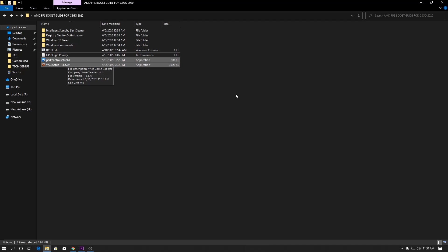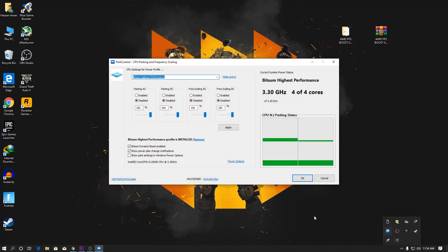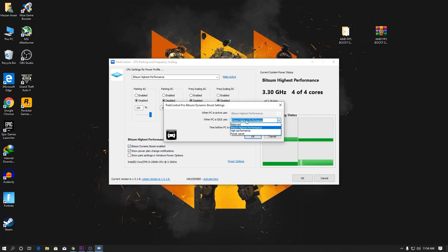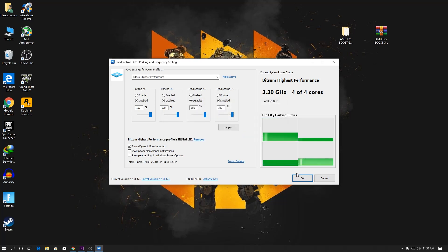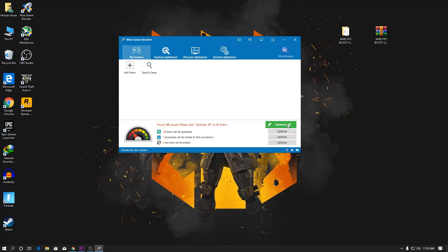Install the last two software packages from the boost pack. Open the Power Controller — it runs in the background automatically. Select the High Performance setting, click Make it Active, and follow all the settings. Then enable BitSum Dynamic Boost, select the same power plan you chose, and press OK to apply. Go back to the boost pack and install the next software — Wise Game Boost. Whenever you want to play a game, open it and click Optimize All for the best performance, then minimize it to run in the background.